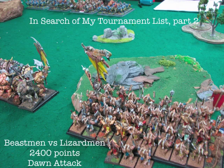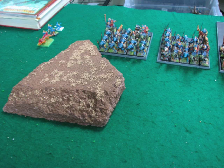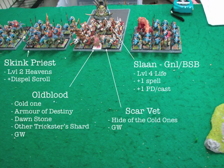We rolled the Dawn Attack scenario. Starting on my far left, he's got a Salamander, two blocks of Saurus Warriors and Spears. If you see weird models in there, he's just using unit fillers, so if you see a Cold One or whatever, that's not a character. One of those units had a Skink Priest. Then he's got his Temple Guard Death Star, and of course the Slaan, but now he has two characters in there — a hero level and a lord level character.